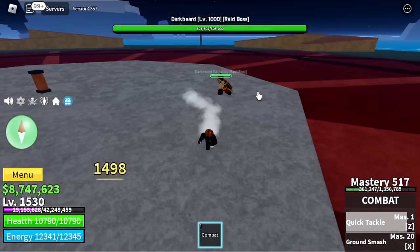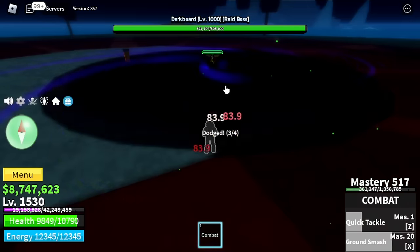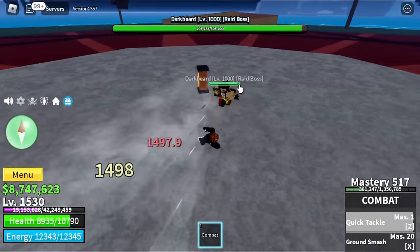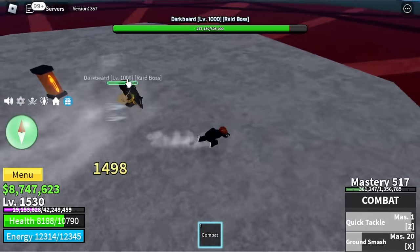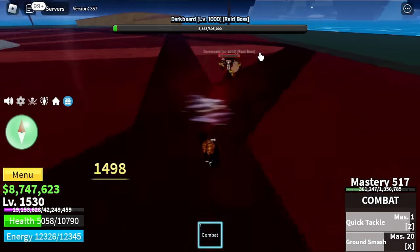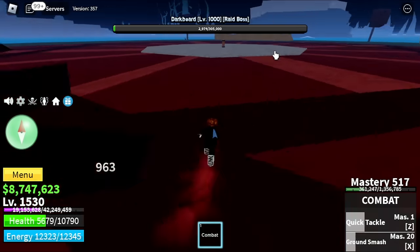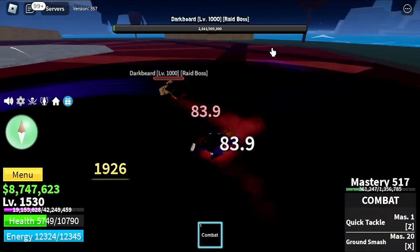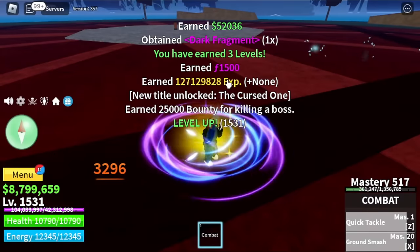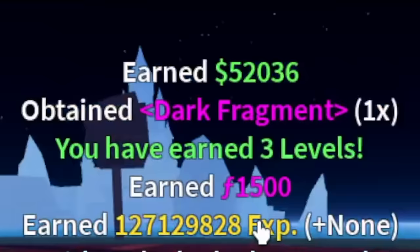So here we are with the combat fight style, fighting Darkbeard. We are going to collect every requirement needed to unlock the Sanguine Art. As you can see, we are really having a hard time defeating him, but it is possible. After defeating him, I decided to get a new fight style — not the Sanguine Art yet, because we are still lacking requirements. There you go, we got the Dark Fragment. One more to go.